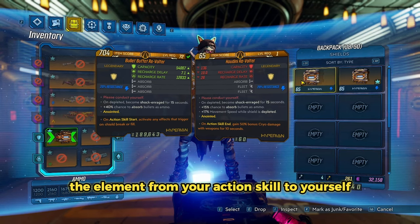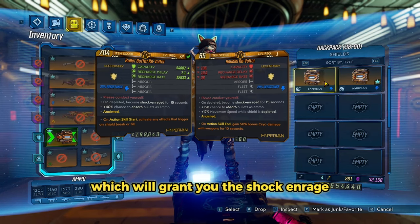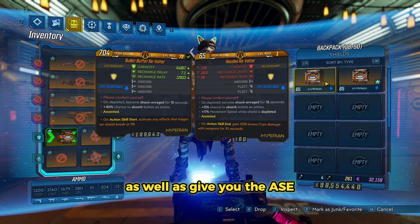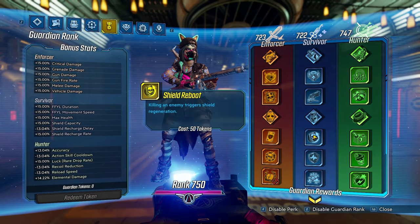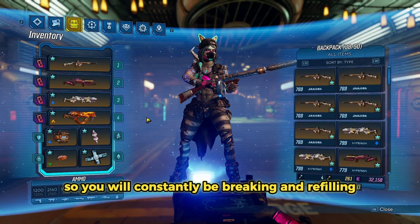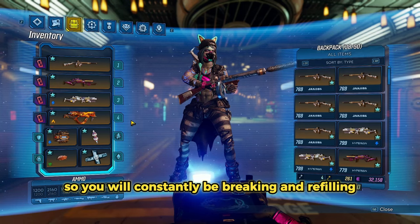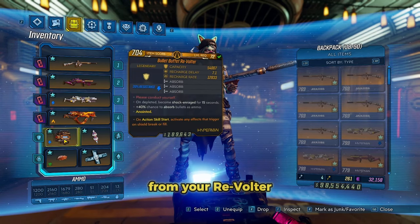When you apply the element from your Action Skill to yourself, you will break the level 1 shield, which will grant you Shock and Rage, as well as give you the ASC. And if you have the Guardian Rank perk called Shield Reboot, every time you kill an enemy you will regen your shield, so you will constantly be breaking and refilling your shield, keeping you at 100% uptime for Shock and Rage from your Revolter.